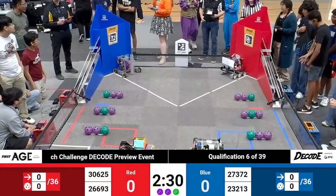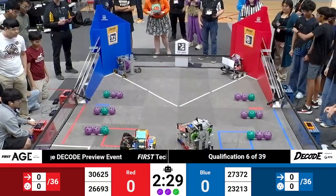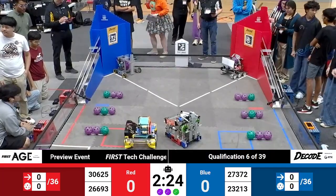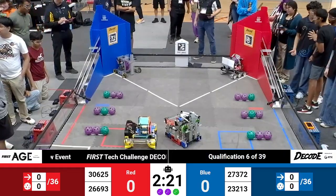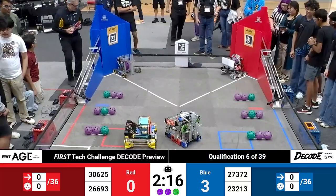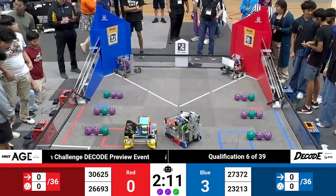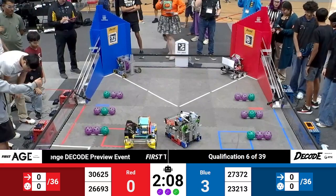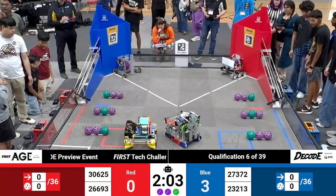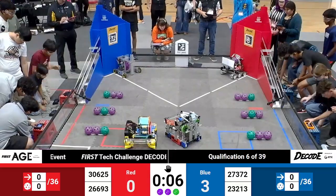Qualification match number six begins — three, two, one, go. Robots exit the front launch zone looking for three points apiece. Both alliances appear completely clear of the launch zone, that's three points for red and three points for blue. We'll get an official call when we check scores. Just a few seconds left in auto before we transition to driver control — drivers, pick up your controllers.